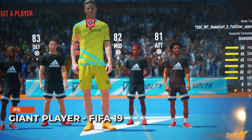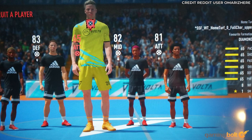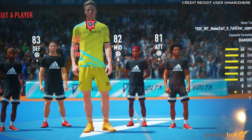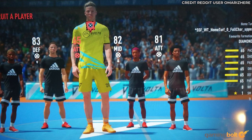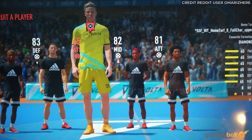Giant Player – FIFA 19. More hilarious than frightening, but still surprising, is this glitch in FIFA 19. Recruiting new players is the name of the game, and you think everything makes sense until a massive unit rolls onto the field, towering over the opposition. He wouldn't make for the fastest player, but his sheer presence alone is enough.